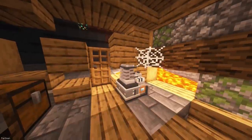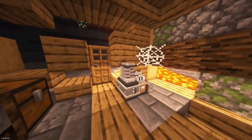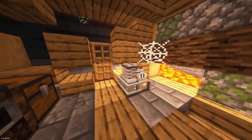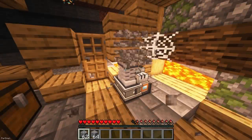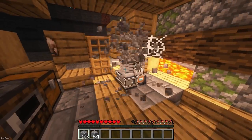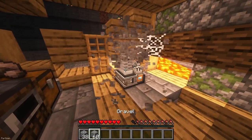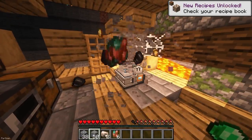The Extractinator is a new block that doesn't have a crafting recipe. Instead, you can find it underground in some wooden structures, where they'll already be placed. You can mine it and take it back to your base if you want to. Worthless blocks like Cobblestone, Gravel, Sand and Netherrack can be placed on the Extractinator to receive more useful resources.